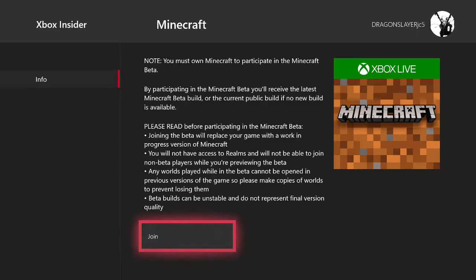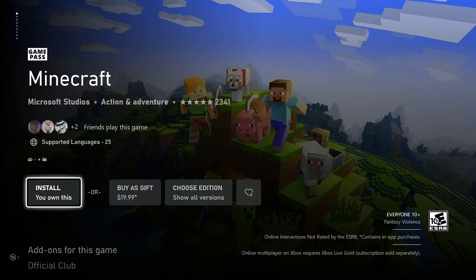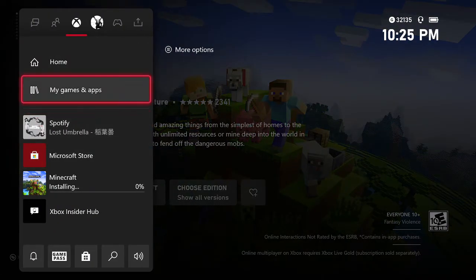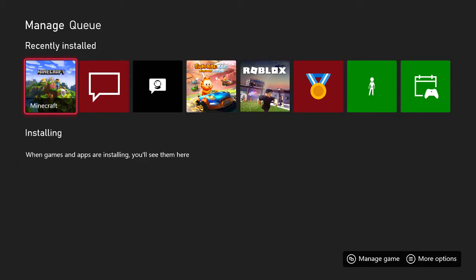Just click 'Join' — it's gonna be pending and then it's gonna take you to the store. It'll take you into Minecraft. If you have it installed you will have to uninstall it — I had it installed a couple minutes ago but uninstalled it for this video. You will have to uninstall Minecraft and then reinstall the game. Once it's installing, go back into your games and apps, scroll down to updates, and it should be done in a minute.